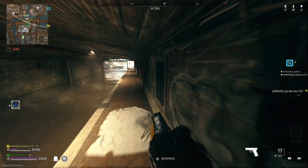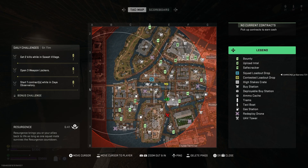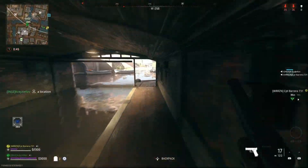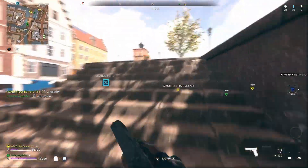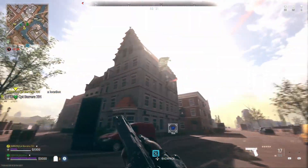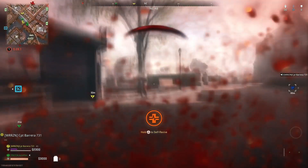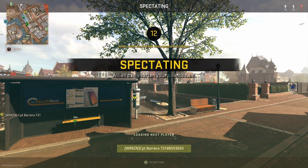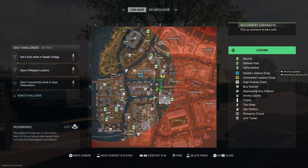Now I'm going to help my teammate find the other two remaining so we can get this supply drop. E5 is right around here. They're looking for me, but we got to get that E5 real quick — like this. Got killed but it doesn't matter, trying to find the QR codes.